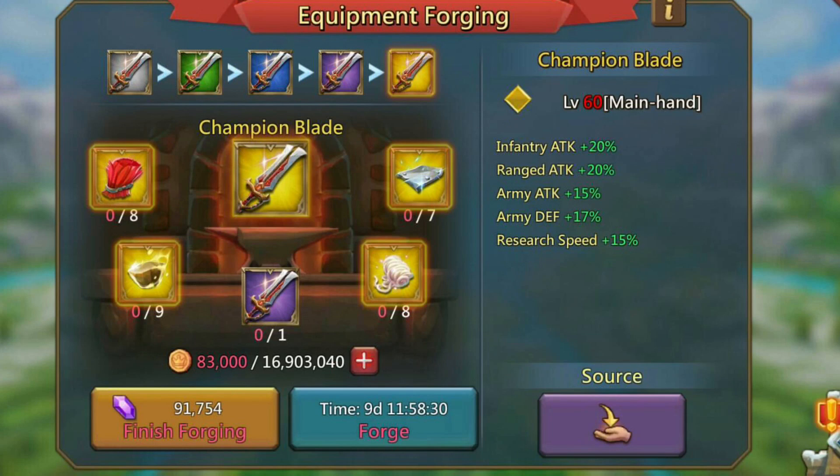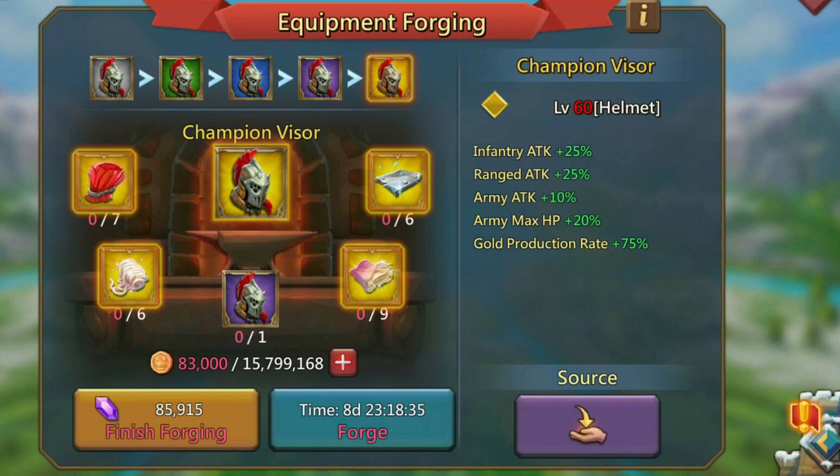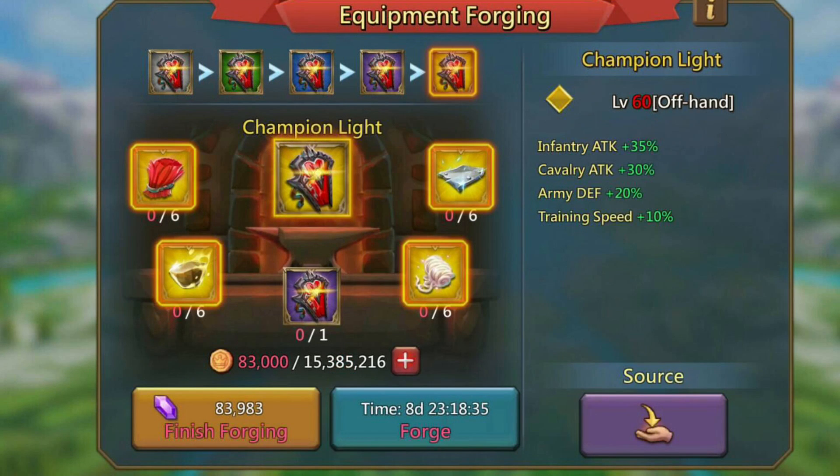Right here we've got the Champion Blade with 20% infantry attack, 20% ranged attack, 15% army attack, 17% army defense, and 15% research speed. This one will cost 8 golden red mains to max. Then we've got the Champion Visor with 25% infantry and ranged attack, 10% army attack, 20% army max HP, and 75% gold production rate. This one costs 7 golden mains to reach gold.